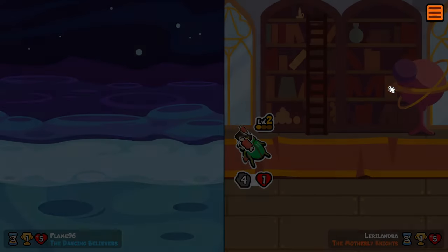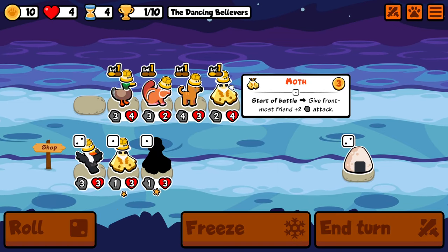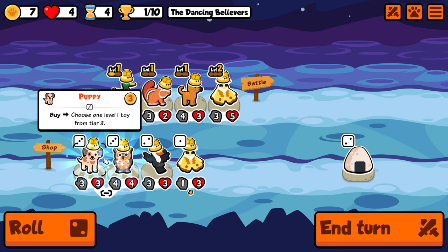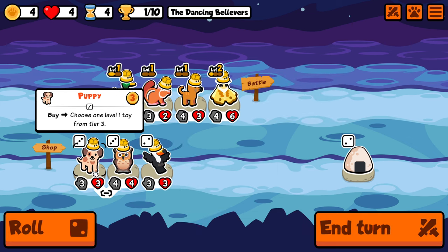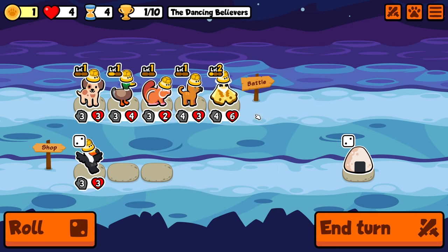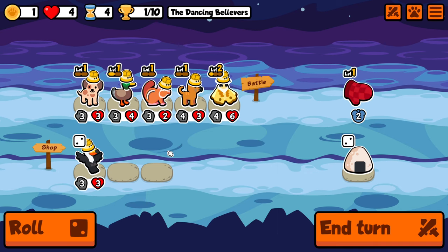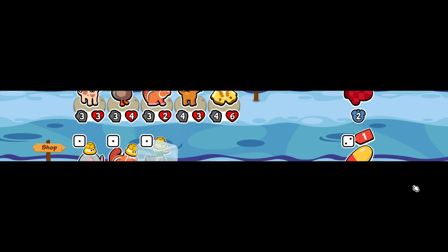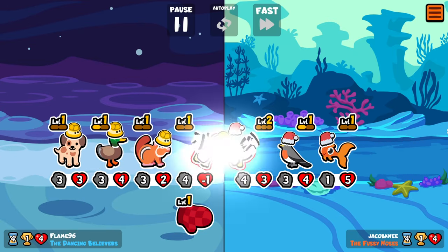For this challenge, we want to keep tabby cat on the team until the very end and ideally get it up to level 3. We level up into a puppy plus owl combination here — I think I take the puppy. Owl is also pretty decent, but we would need to sell another unit to make space for the mouse to spawn, which wasn't super convenient, so I decided to take puppy instead.